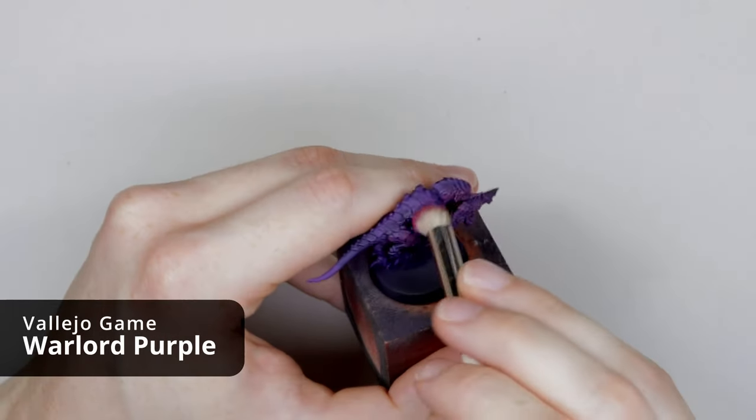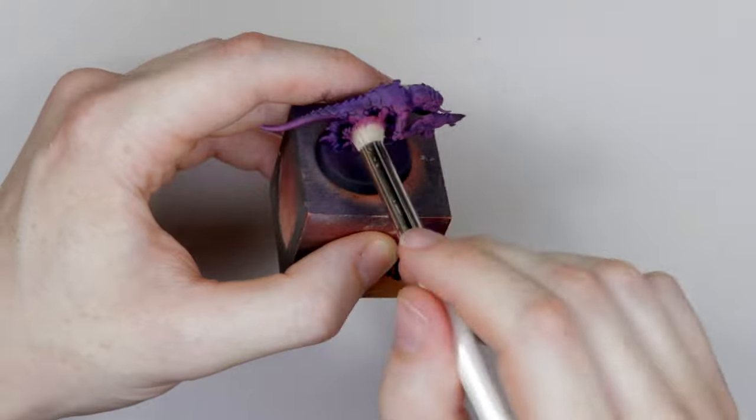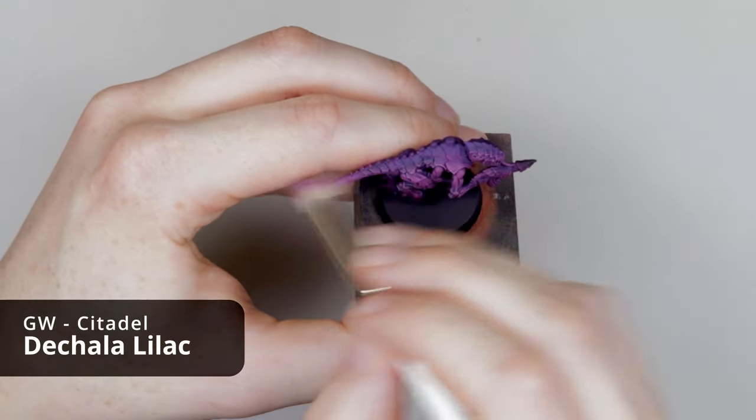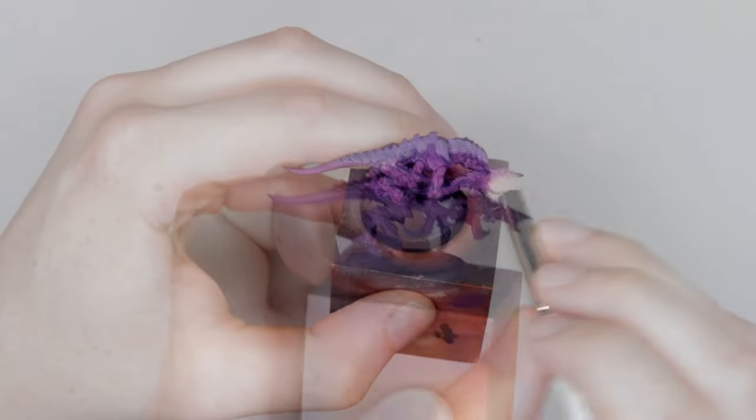I really wanted to paint with more pinkish colours for this video. So I went in with a heavy dry brush of Warlord Purple, to try and get a match for that bright pink coloured flesh. And then to finish off the flesh I went with a slightly cooler tone so it didn't look too cartoony — a final dry brush highlight of Dakala Lilac.